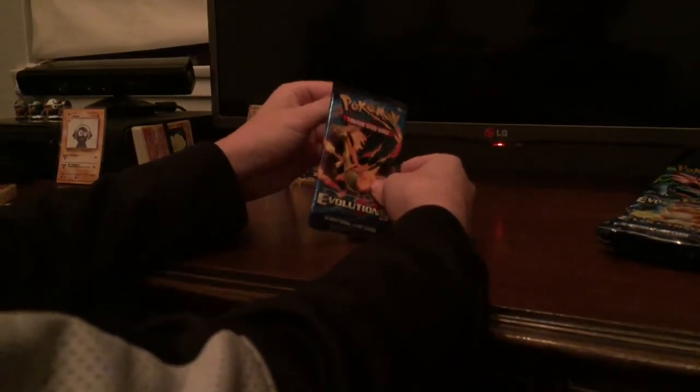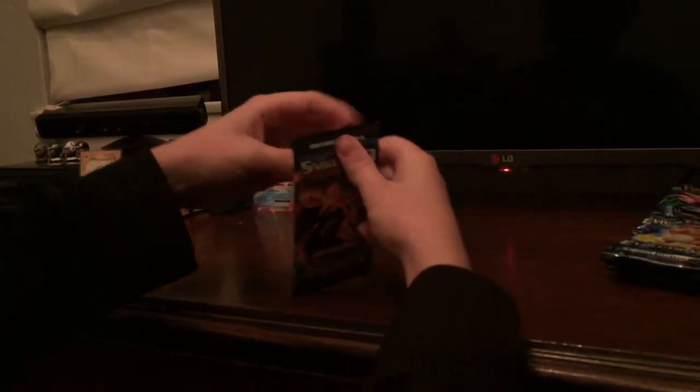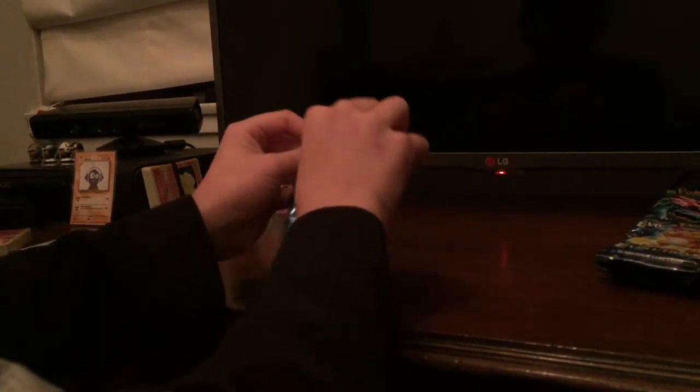Let's try the Charizard Evolutions pack — maybe we could pull that reverse holo Charizard. These things are hard to open. Quick recap on our last video: last time we got a Slowbro and a Mega Charizard EX — that's good. Let's get right back into this.